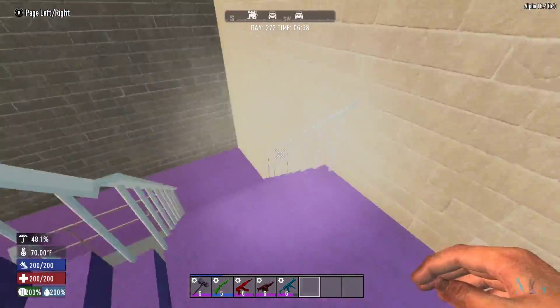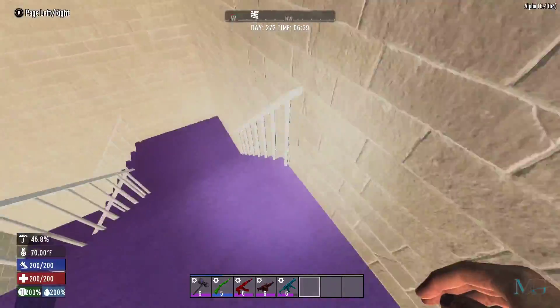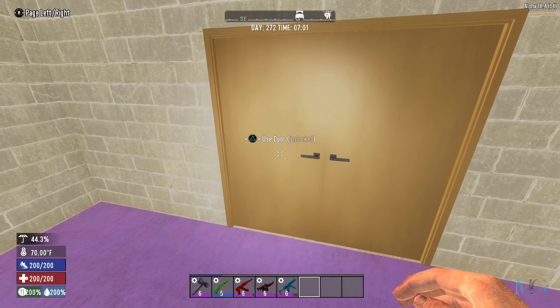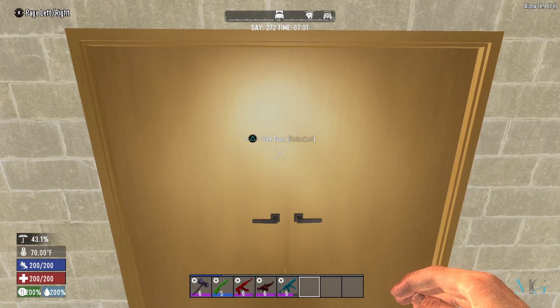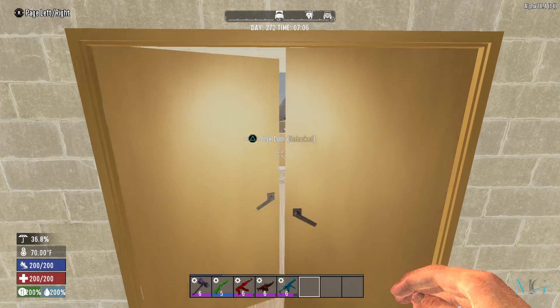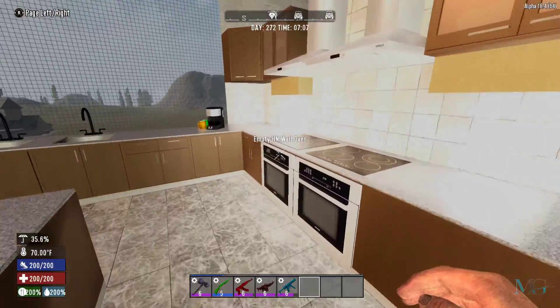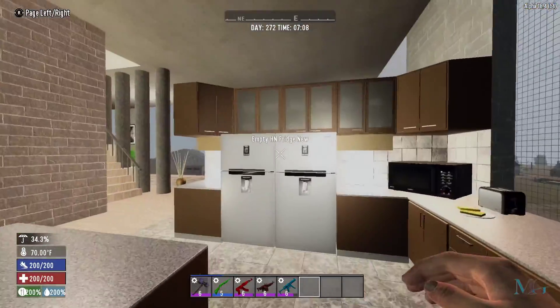We come back into the stairwell — there's no door here, you'll see why in a minute. Coming through these doors now, this is the penthouse, and everything in here is what the new mod added. Straight away we come into the kitchen — a nice little kitchen area with some ovens and a couple of fridges.